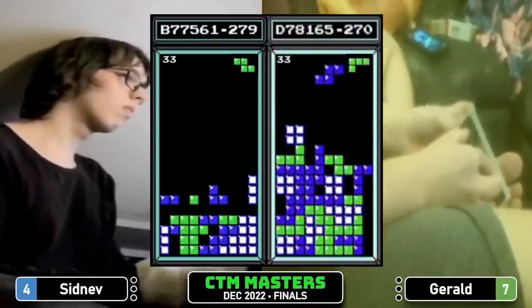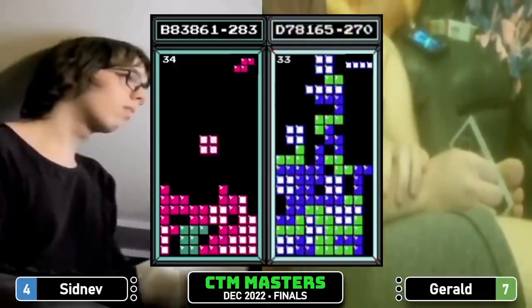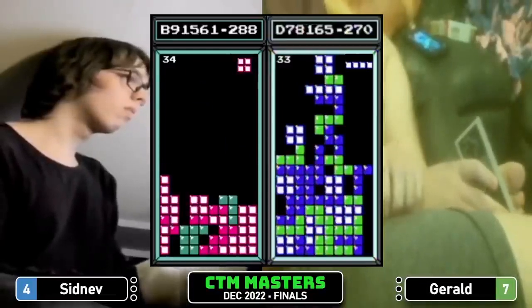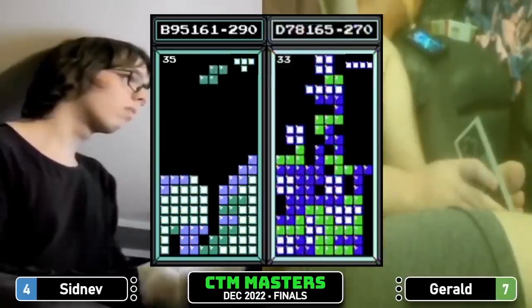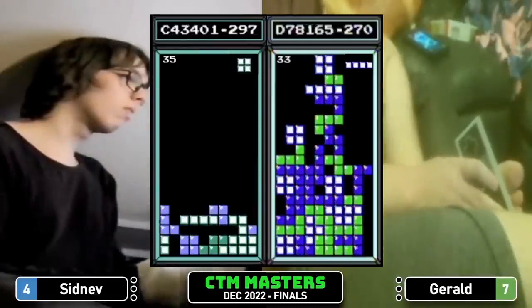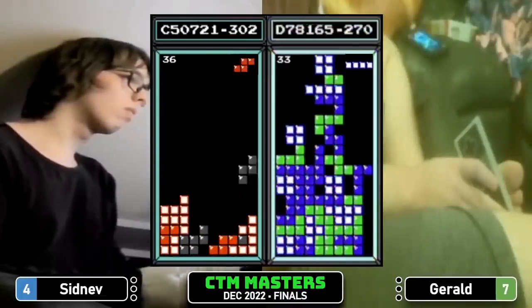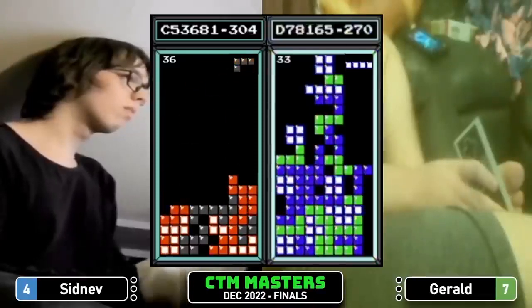The board is breaking down a bit and Gerald is going to top out at D78, so there is an opportunity with aggression for Sidnev. Sidnev is back by 190,000 points — a Tetris here is worth around 40-something thousand points. There's a possible center-well Tetris for Sidnev. Sidnev needs to bring this down and start scoring Tetrises — needs 128,000 points and has 26 lines to do it.